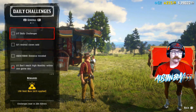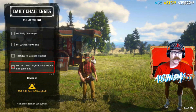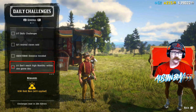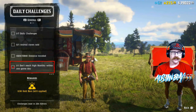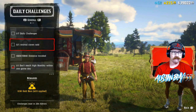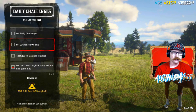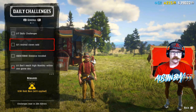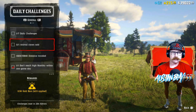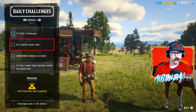Looking at our dailies today, they're actually pretty easy. One got done right when we started: Don't reach high hostility within one game day. Sometimes that one loads in right when you load into the game, but if not, just ride around and don't shoot anybody. Starting at the top, we have Animal Claws Sold — not too bad. Find yourself a bear. Cougar gives you a tooth, I think. Might just be bears. Let me know down in the comments if I'm missing something — maybe a Badger gives you a Claw as well.